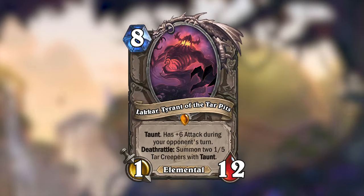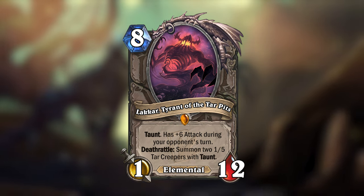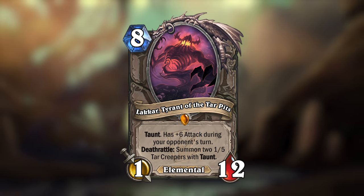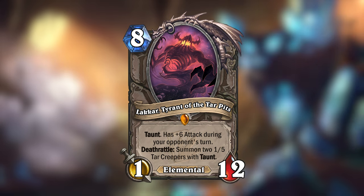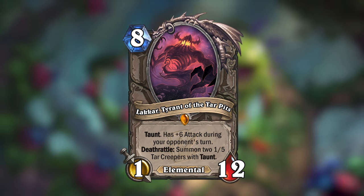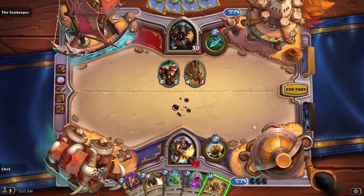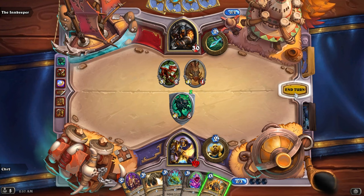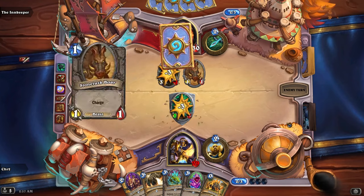Even the king of the Tar Elementals would show up in this mini set. Lakar, Tyrant of the Tar Pits, is the ruler of all the Tar Elementals in Un'Goro. He is an 8 mana 1/12 neutral legendary elemental with Taunt, and has plus 6 attack during your opponent's turn. When he dies, he will summon two 1/5 Tar Creepers with Taunt — the same ones from Journey to Un'Goro — that have plus 2 attack during your opponent's turn.